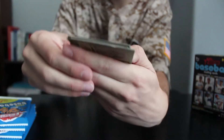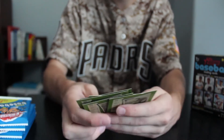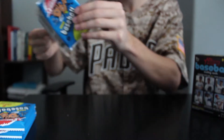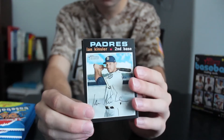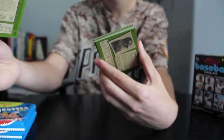We got a former Padre, Hunter Renfrow — not on the team anymore. That pack was terrible. We're still without a rookie through the first two packs — that's not a good sign. We got Ian Kinsler, who's not even on a team anymore; he's working in the front office.